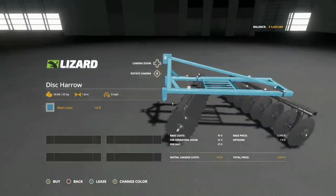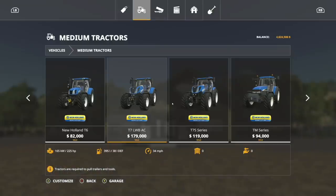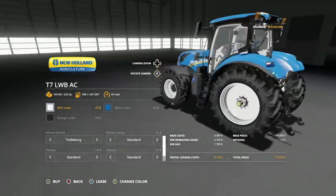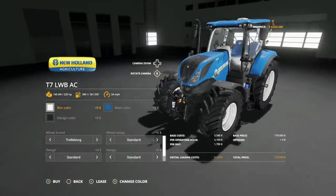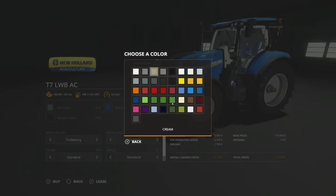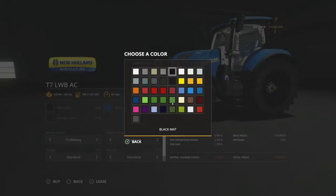It's going to be great for any field. Next up, new for all platforms, we have the New Holland T7 Long Wheelbase Stage 5, also known in-game as the T7 LWB AC. We've got quite a few customization options - beautiful tractor. Starting off we have 225 horsepower, 390 liters of fuel, 34 miles per hour top speed. Rim colors: standard, gray, cream, gray matte, black matte.